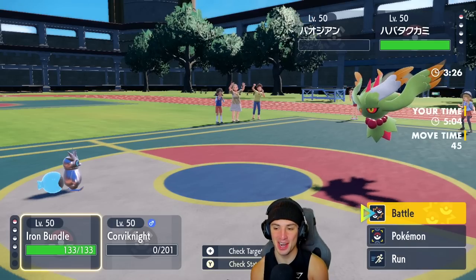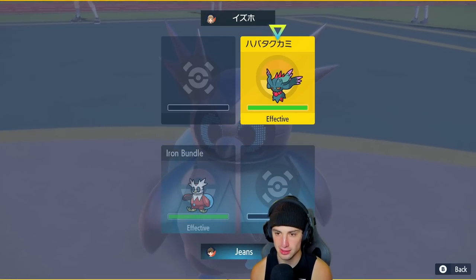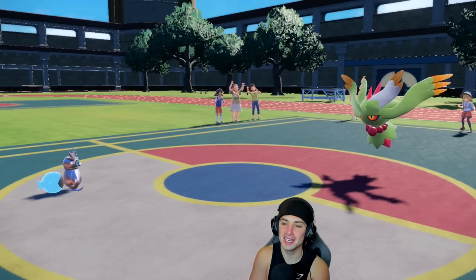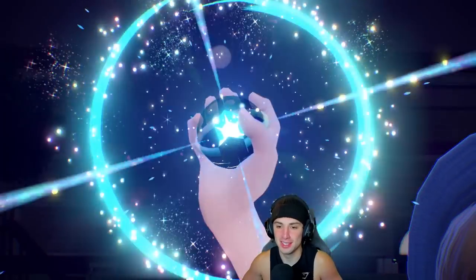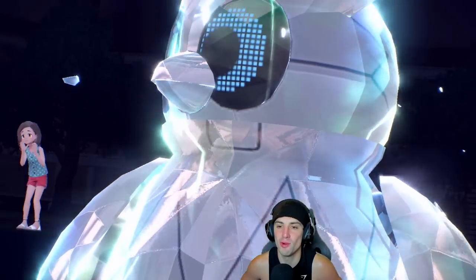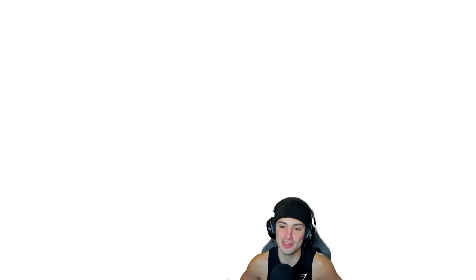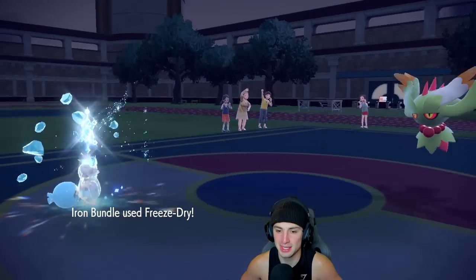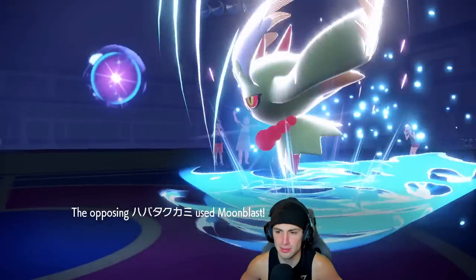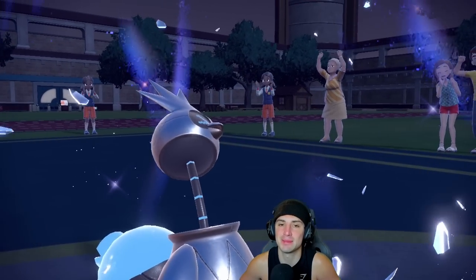Fluttermane comes out for our opponent. Iron Bundle's physical defense is so weak but we can Terastalize to pure Ice for more Freeze Dry damage. They Terastalize too. We go for Freeze Dry — it KOs! It tanked that hit like nothing. That's game, set, match — what a third and final battle!